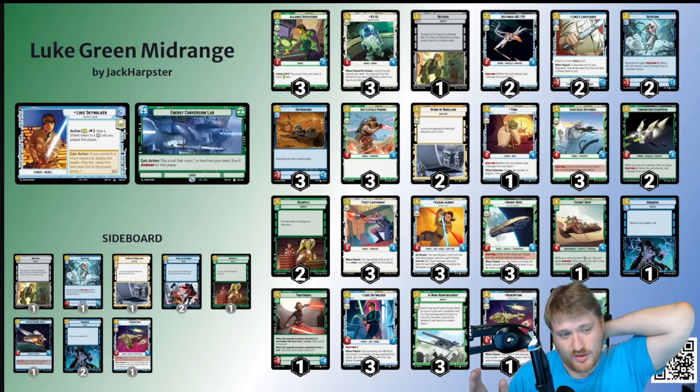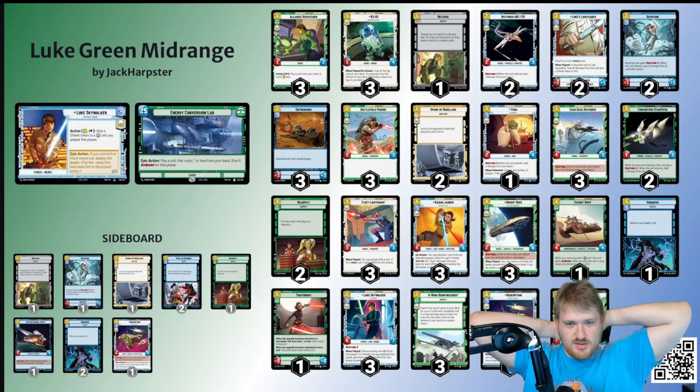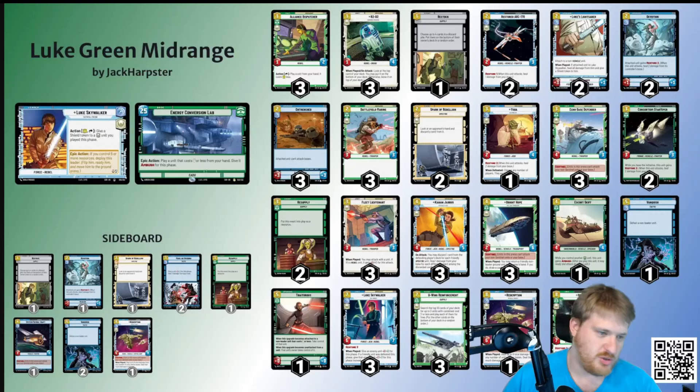I was running into the problem where Sabine would just run me over. Basically what would happen is I would lose the board for a turn or two, and the next thing I know I'm taking massive damage to my dome. And by the time I've taken the board back, I'm six feet under and it doesn't matter. By the time Echo Base, Bright Hope, Kanan Jarrus, Luke Skywalker unit, Redemption, and Home One are too strong for you — that's fun, but you're dead.